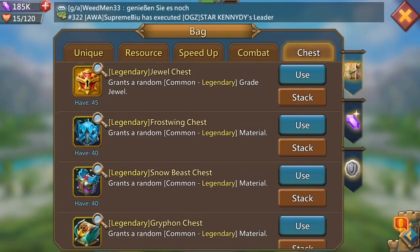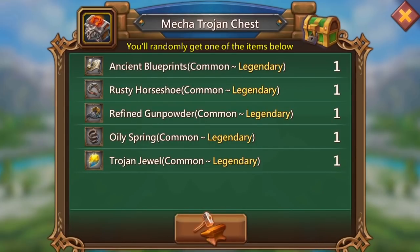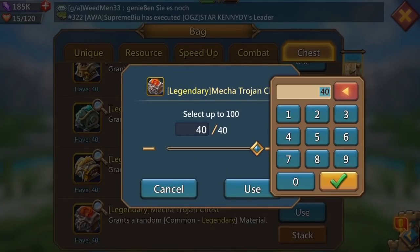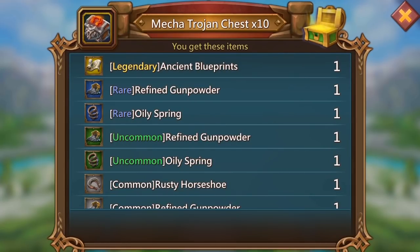We're going to start with the Mecha Trojan. If you don't know, it's the ancient blueprints that we're looking for, and the Trojan jewels would also be a really nice surprise if they show up. We've only got 40 chests so we're just going to do 10 of each, as I always do - my magic number.